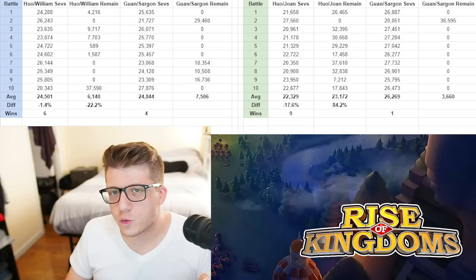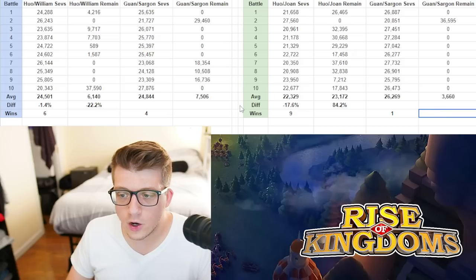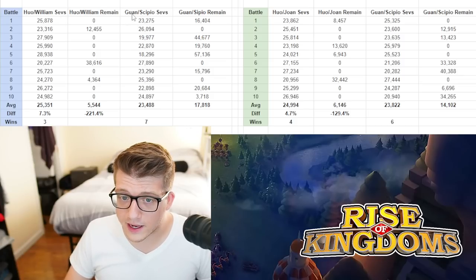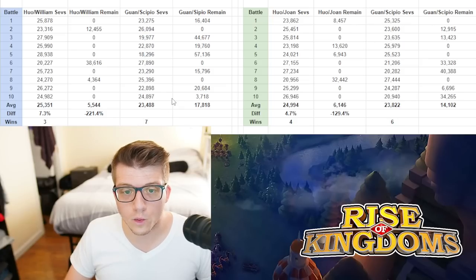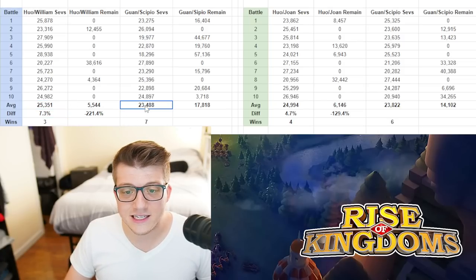I suspect Joan is dealing more damage than William, so battles end sooner — and that works in their favor, which is why there are so many more units remaining on average. Moving on: Hua William against Guan Scipio, then Hua Joan against Guan Scipio. Hua William had on average 25,300 severely wounded units; Guan Scipio had about 23,400-23,500 — close, about a 7% difference.